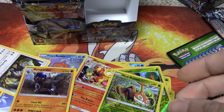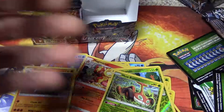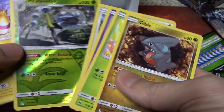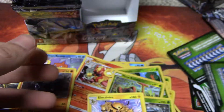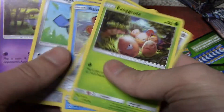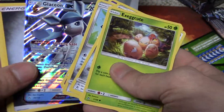We got a Rotom Mow Reverse Holo, the Rampardos Rare Holo Foil, with the Azumarill Reverse Holo, Luxray Rare, with the Manaphy Reverse Holo, with the Glaceon GX.